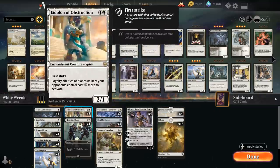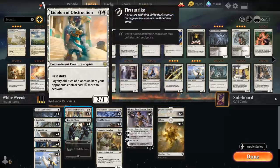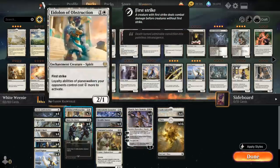We also have two copies of Eidolon of Obstruction — not a key card in the deck, but a decent 2-drop. It's a 2 mana 2/1 First Striker that makes loyalty abilities of Planeswalkers your opponent controls one more expensive to activate. So if we play this turn 2, the opponent can't easily bounce it with a Teferi on turn 3, potentially slowing those Planeswalkers down quite a bit. A first striking creature is also quite relevant for pumping with Banner, Loxodon, and Elspeth's minus 1, since it will usually be able to attack into any opposing blocker without fear.